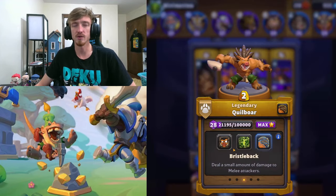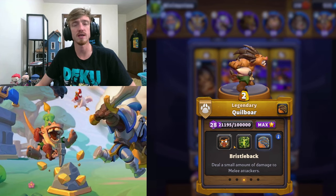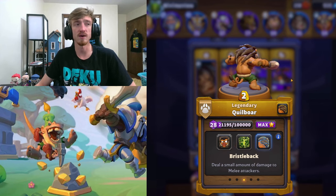Quillboar is pretty key. He tanks the Guardians, and also turns around Drakes, Griffin Riders, Necromancers — things like that — so your Drakes and your Rends can get in there and actually kill the units. This guy is invaluable.